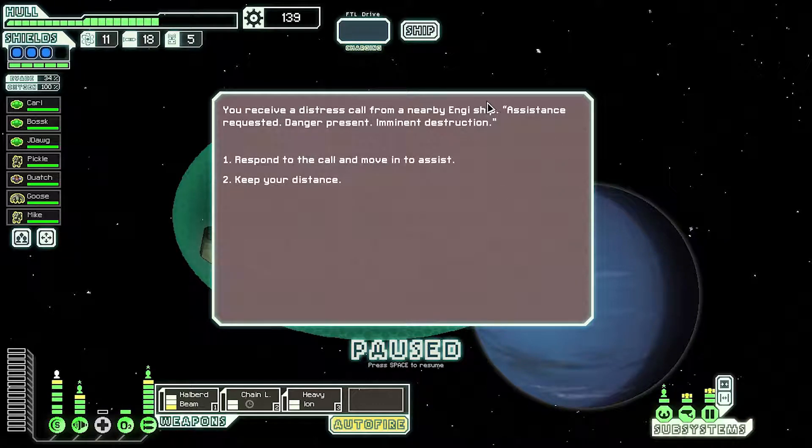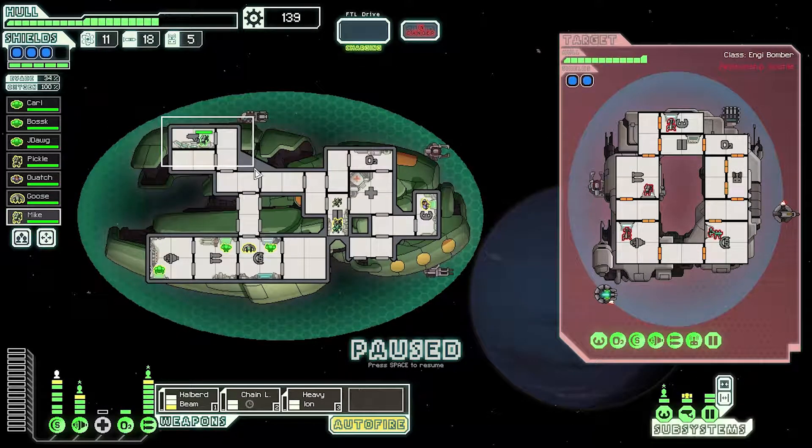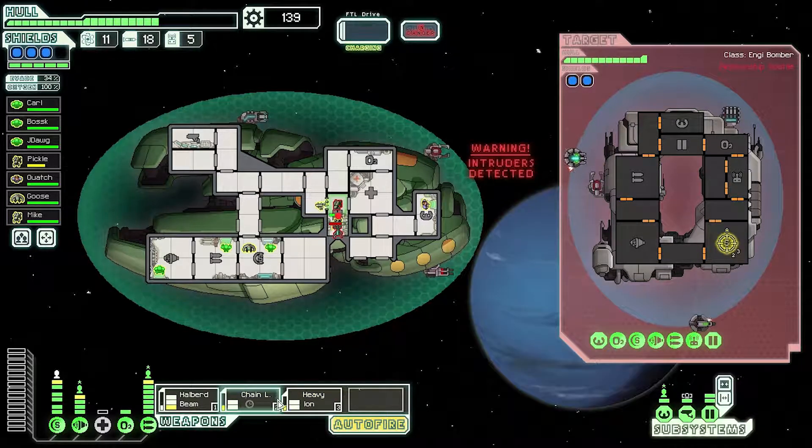We receive a distress call from a nearby energy ship. We're going to go in — we always help. You're going to teleport onto the pickle. You have messed with the wrong mantis! Chain laser. I think this will be my shield combo, and then this will be my damage doer.